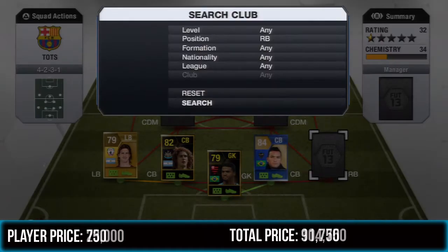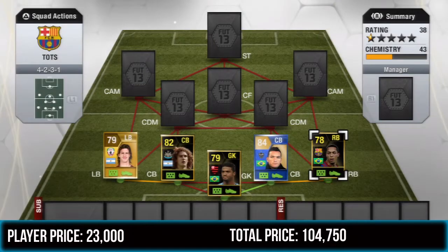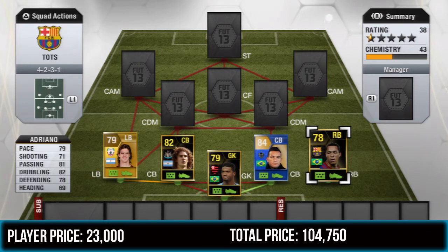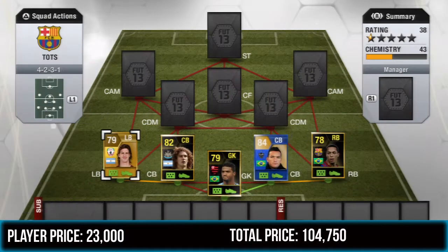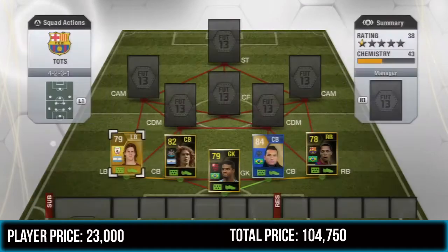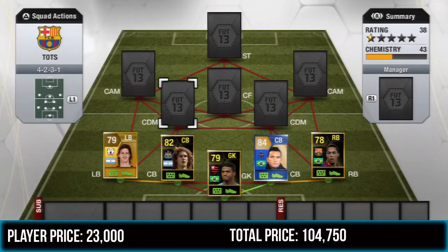At right back we're going to play the second Inform Adriano. He's not the quickest at 79 pace, but he's not the slowest either — his pace is decent. He's really good going forward with 81 passing and 82 dribbling, and 71 shooting is pretty good on right back. He's left footed with five star weak foot and cost me 23,000 coins. Salty cost me 750 coins.